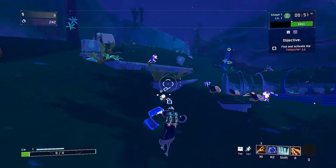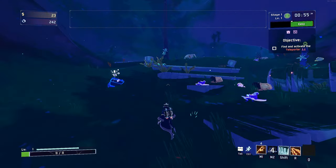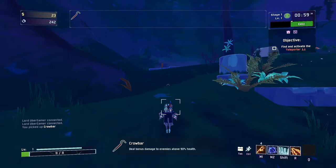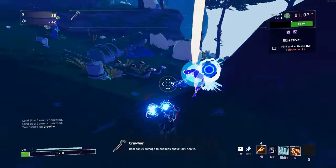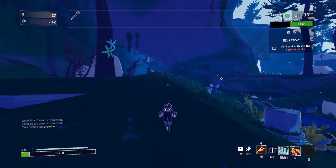Go ahead and get this. So basically we're just going to get some crowbars, and as long as we have enough crowbars we should be able to just one-shot the boss with our nano-bomb. How much damage? Oh, that was 84. Kind of weird.